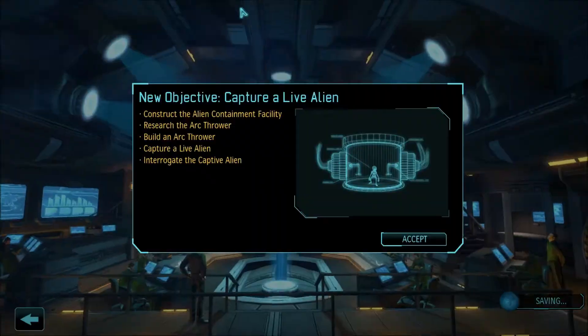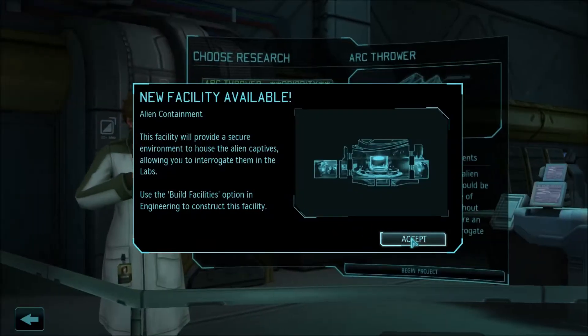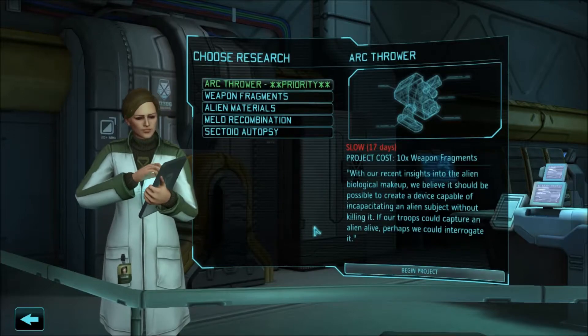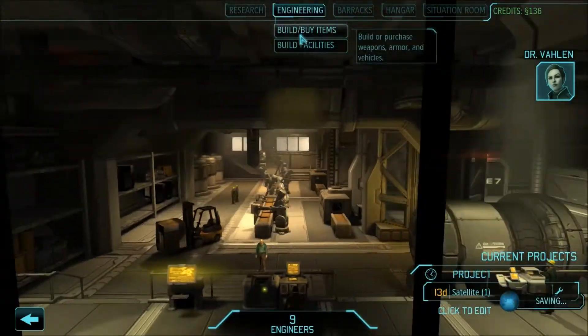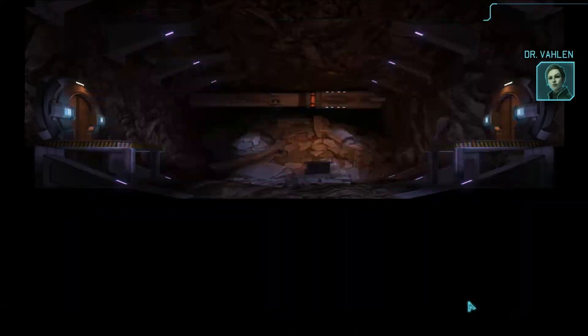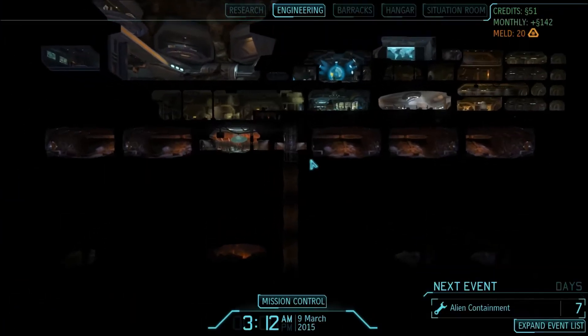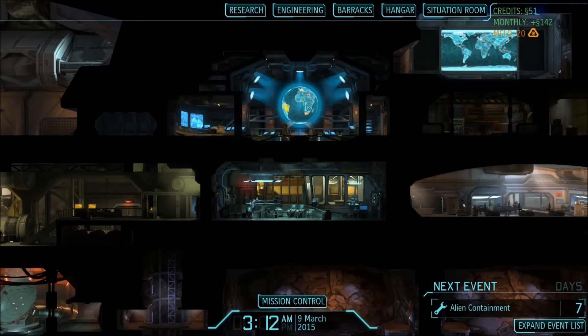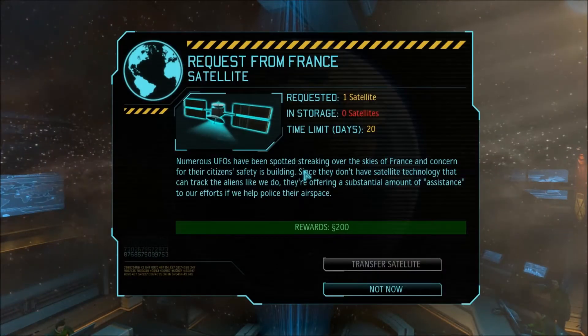Now we can build the alien containment facility. Our next research priority should be the arc thrower, which is used to capture live aliens. I can already build it so I'm going to knock that out right away. We are now researching the arc thrower.